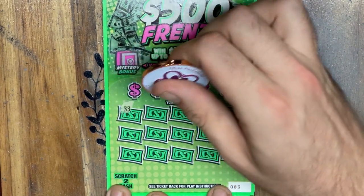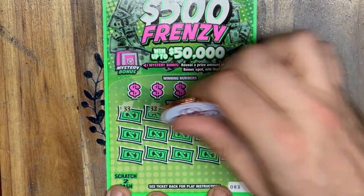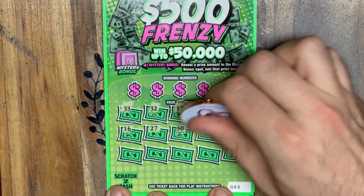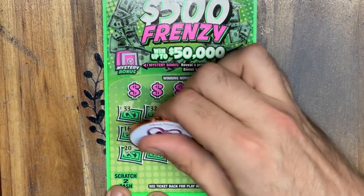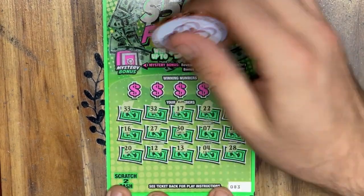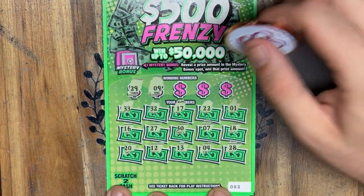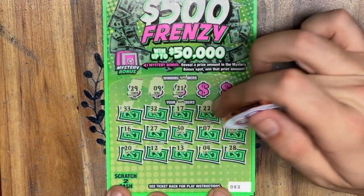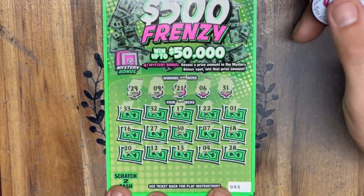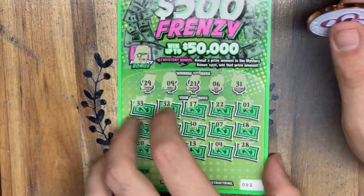We'll go symbol hunting this time. I can't stress enough — please always scan all of your tickets. It's very easy to let stuff slip through the cracks, and you never want to throw money in the trash. No symbols on that ticket, but do we have any matches? 29 — one off. 9. 21 — one off again. 6 — one off. And 31 — one off. Nothing there. Mystery bonus — shooting star. Not going to help us out.